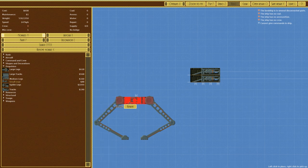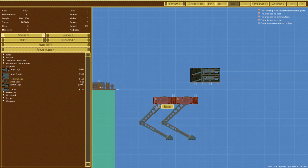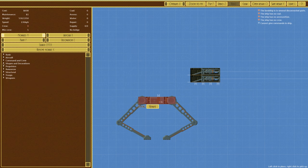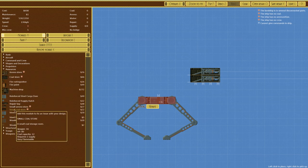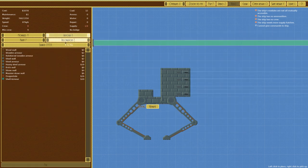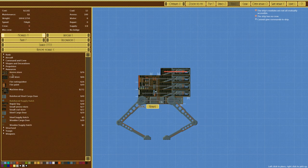All right, we're going with medium legs. Let's get some stuff on here so it can actually move and walk. Going to our resources, we'll put a small coal star - we don't need anything else. Moving this further forward, I'd like four weapons on it but let's just see if that works. We need a fire extinguisher - that's an advantage. We'll place a large ammo store in there and add a reinforced supply hatch.